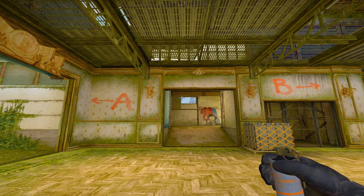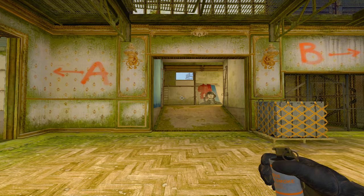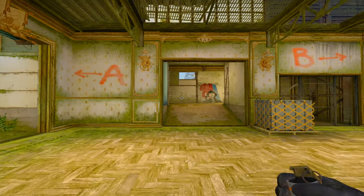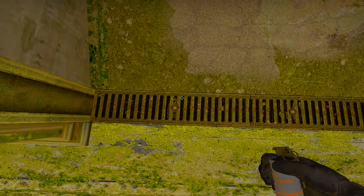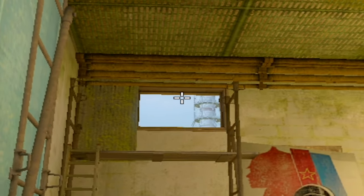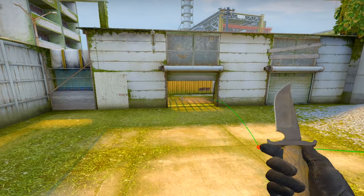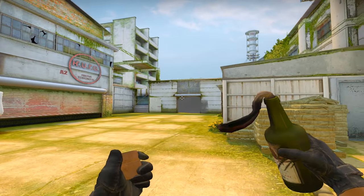Here's how to smoke mid garage from Z. On new Cache they added this window in Z which makes it very convenient and fast to smoke mid garage as a CT player. Make sure you're on the left side of the doorway running up and stop when you're right between the doorway — right here on this grill. After that, aim on the left side of this window in the middle, right here, and then just left click. There you go — perfect smoke for mid garage.